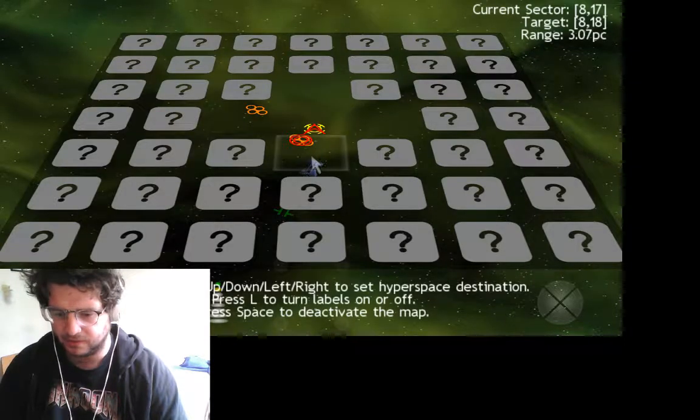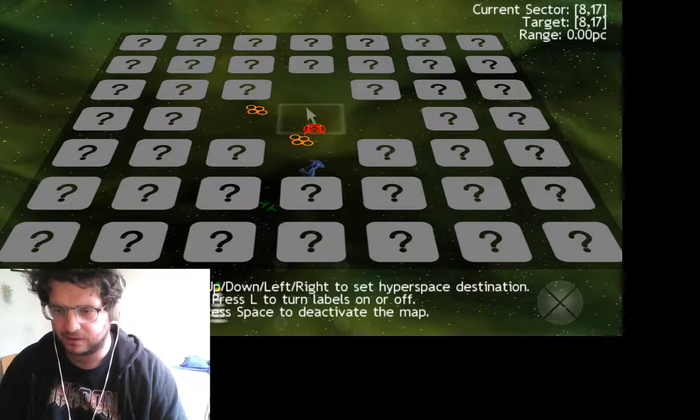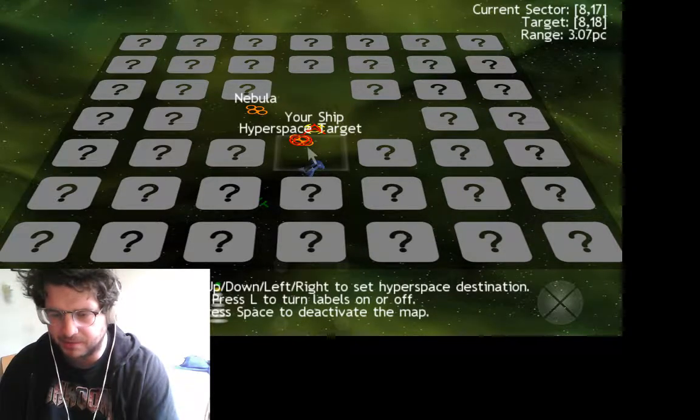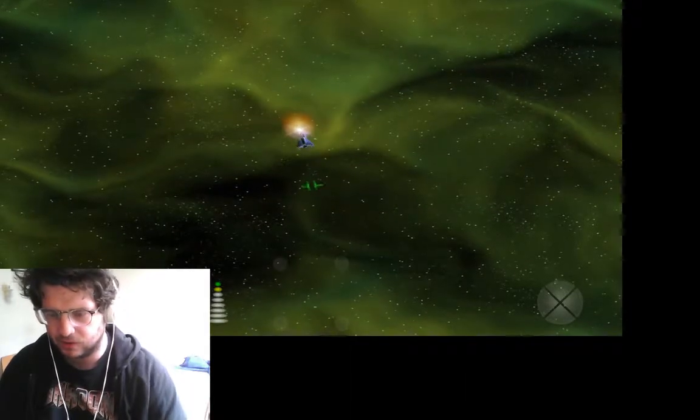L — space deactivates them. These are all out of range, but how do I get there? That's a hyperspace target — if I click on that... I need to do something on that spaceship, I just don't know what.